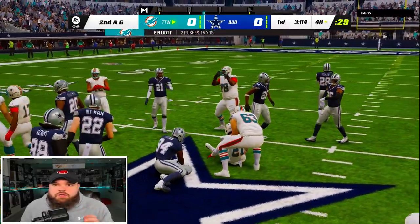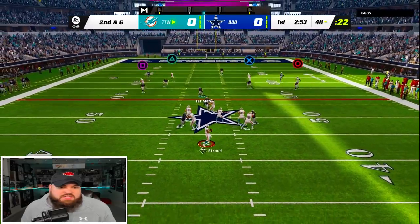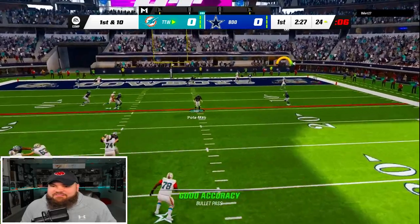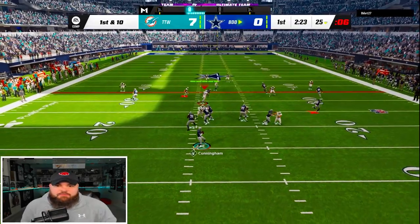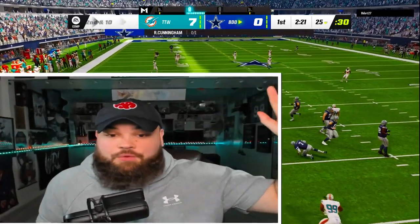We feed Zeke again with the trap call — good little run, I'll take four yards every single time. Hurrying up, Olave on a square route gets open — boom. We have Scary Terry for the touchdown! First touchdown of the day — Stroud to Scary Terry. Next drive our coverage got absolutely screwed on a big play, not good.